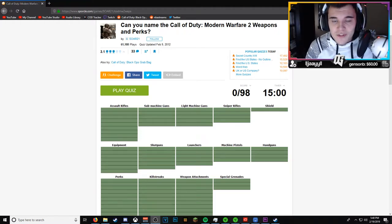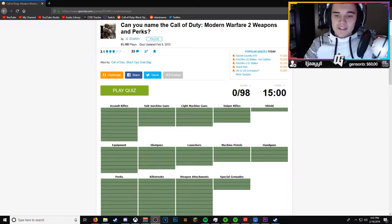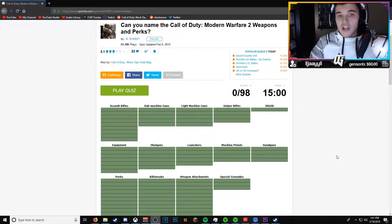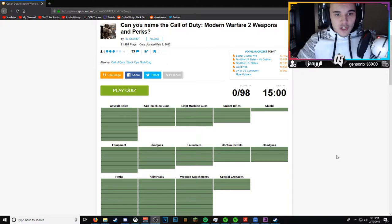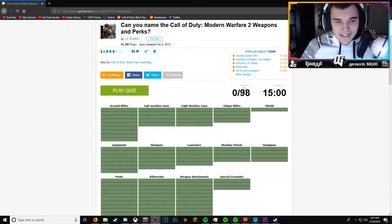What's going on guys, XanderOG here, welcome back to another video. Today we're doing something a little bit different - this is gonna be a Modern Warfare 2 quiz. We have 15 minutes to name all the guns, perks, attachments, and killstreaks in Modern Warfare 2. MW2 is one of my first Call of Duties that I played, so I should be able to get all these right. Like this video, make sure to comment down below. There are a couple more quizzes for other games - Modern Warfare 3, Black Ops 1, and Black Ops 2 - let me know if you want to see those. Let's hop straight into this and click play quiz.